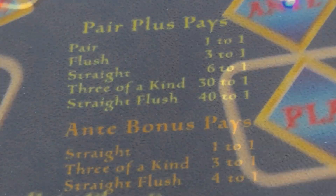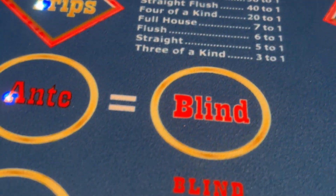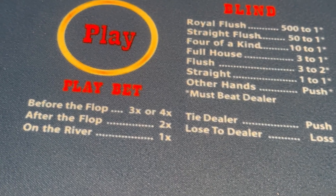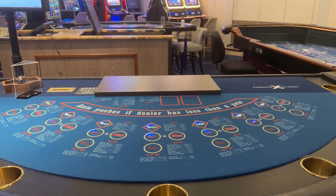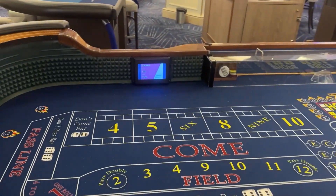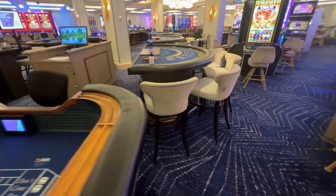Moving on to Ultimate Texas Hold'em — I'm not sure if there's a difference from regular Texas Hold'em — and there are the trips and the blind. The play bet — I really don't know what any of that means but I'm trying to show everything important. The craps table I do know — there's your field, your pass line, and your come bets, and there are your odds and your hard ways.